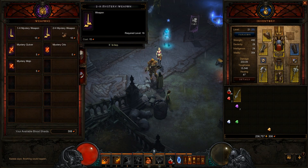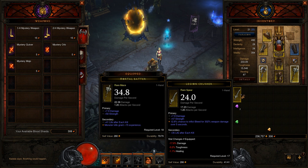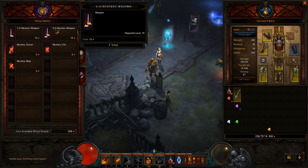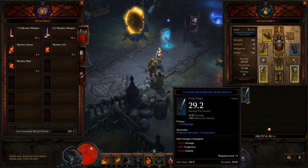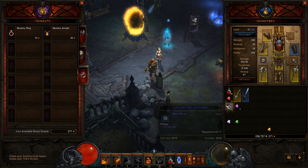Blood Shards are used to buy weapons and armor, and this was a spear I just bought — not necessarily very good. We can try to buy a new one. Much like gambling in Diablo 2, if you ever did that.